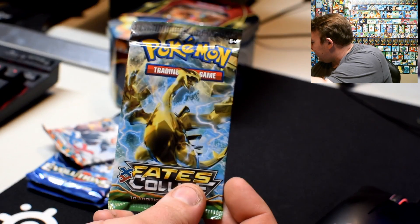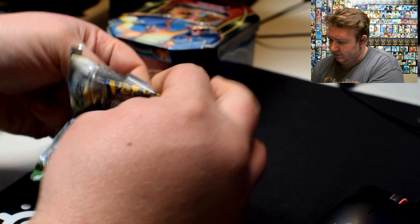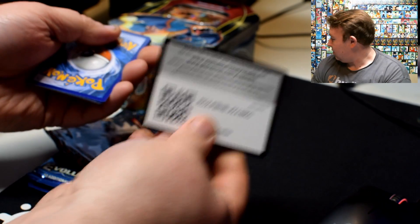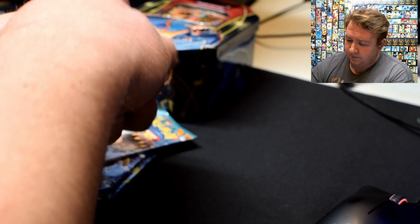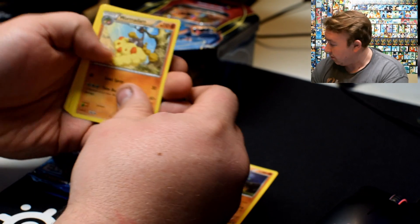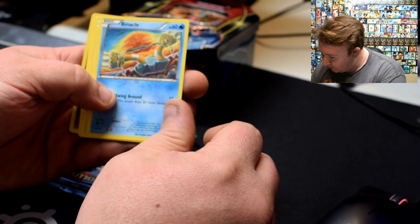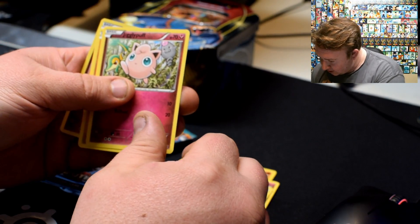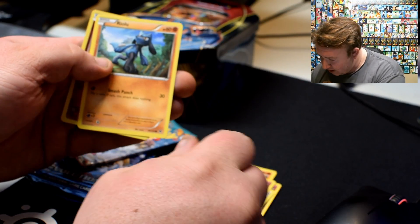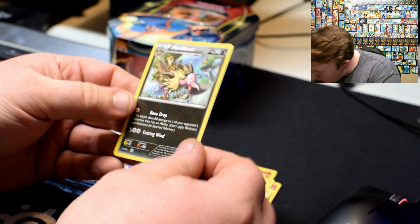We'll do the other packs first — save the Evolutions for next. Start with a nice Fates Collide. Big dinosaur-looking guy there. Pokemon Fan Club. Snubbull — I do recognize him. I have no idea what kind that is. Meowth looks pretty cool there. Jigglypuff — everybody knows a nice Jigglypuff. Reverse the Snubbull I already got. Mandibuzz — which is just a vulture.